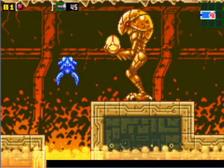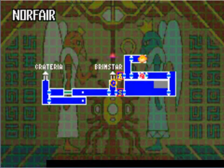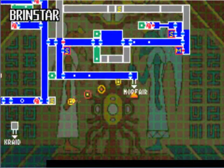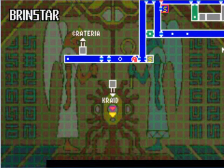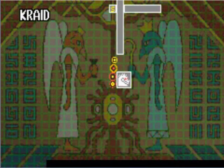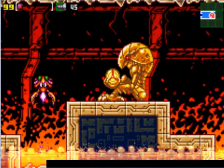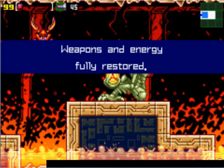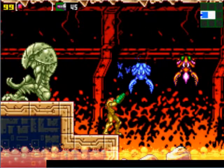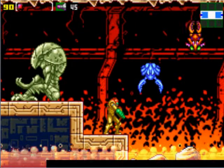Here's another one of these map Chozo statues, and it wants us to go back up to Brinstar and down to a place called Kraid. Ooh, I wonder what could possibly be there. Now we have to use these guys to get over this lava area.